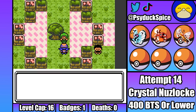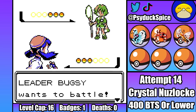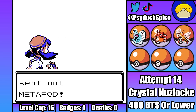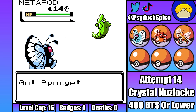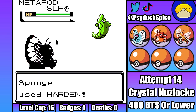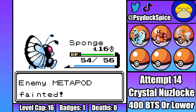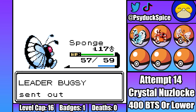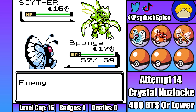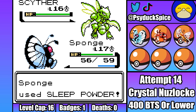On to the second gym. Bugsy actually makes this fight a lot easier than it is in the remakes, HeartGold and SoulSilver, as he starts with a Metapod. Starting with a Metapod means that I'm able to start with Sponge, put Metapod to sleep with Sleep Powder, and start going for Hardens. Once Sponge is at plus 6, I'm able to take down Metapod with 2 Confusions, and then take down Kakuna with only 1 Confusion. Now just Scyther to deal with. I decide to start with a Sleep Powder that misses. Lack of Compound Eyes being a pain right there.